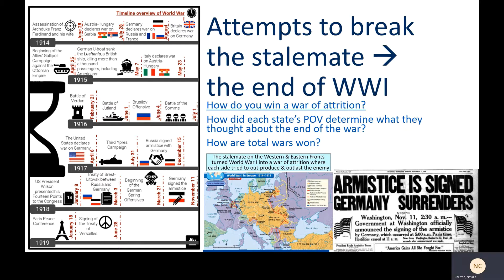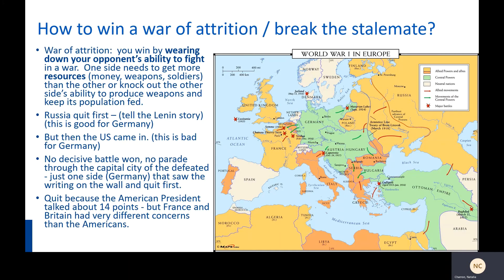The chain of events that led to the end of World War I can be complicated, and it's much simpler if you think about it in terms of this central question: how do you break the stalemate? The short answer has to do with the Russian Revolution and America's entry into the war.